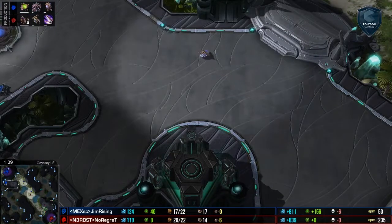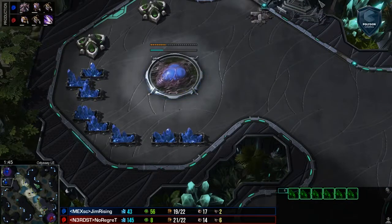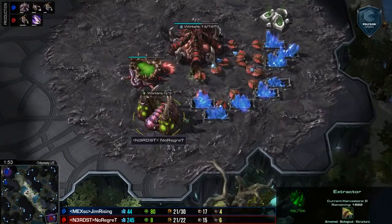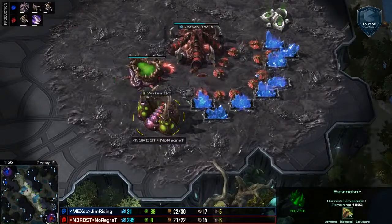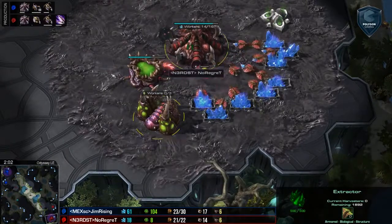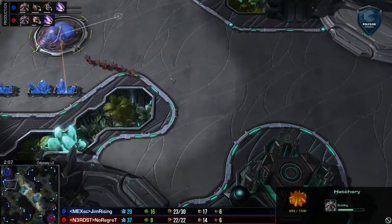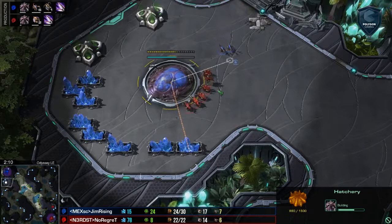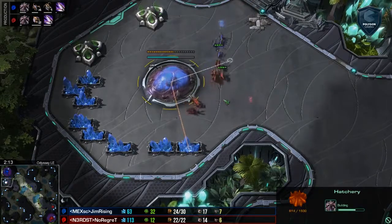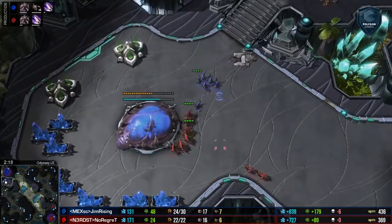This is really going to come down to whether or not No Regret can get this expansion canceled. What he'll want to do is get ling speed. Notice he's pulled off this extractor — that's a slight difference from the build on our channel. This build favors a bit more drone ejection, but he still has to reset this hatchery and receive Jim Rising in a defensive posture and repel him.